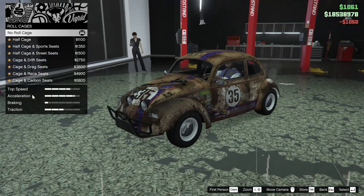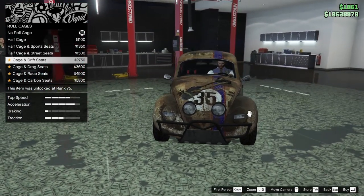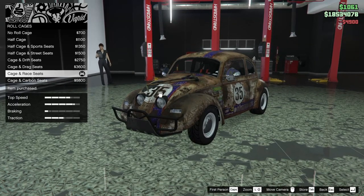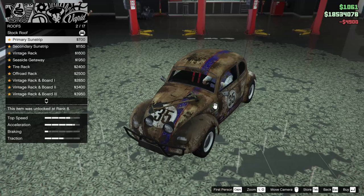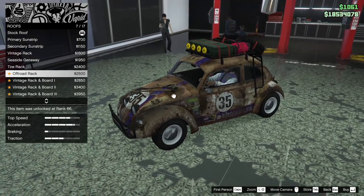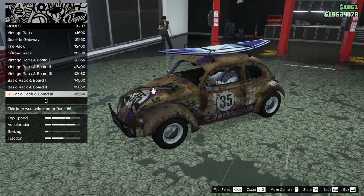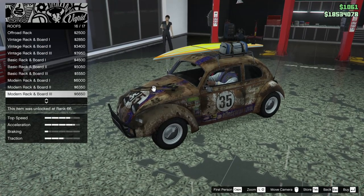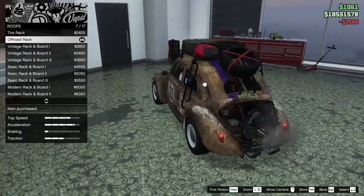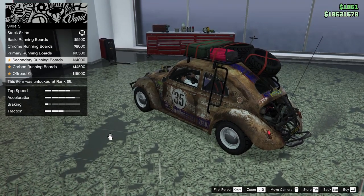We're going to go ice white for the secondary. For the roll cage we can do a half cage, a half cage with sport seats, half cage with street cage and drift seats, drag seats, race seats, or carbon seats. We're going to go with the race seats and the cage. For the roof we can go with a primary sun strip, secondary vintage rack, seaside getaway, tire rack, off-road rack, vintage rack and board, basic rack and board, or modern rack and board. I love the off-road rack — that is so cool, we're going to go with that.